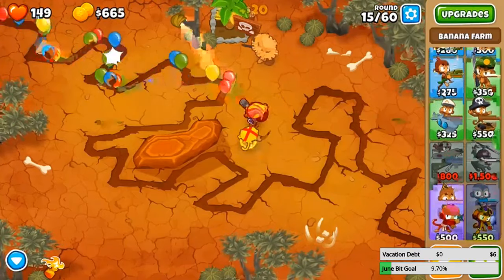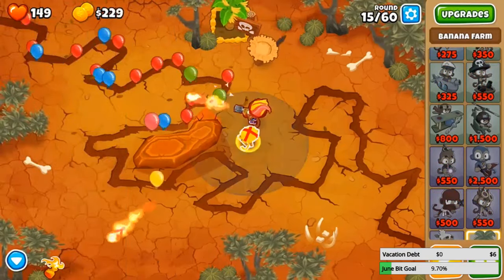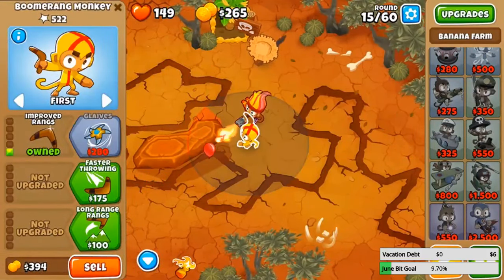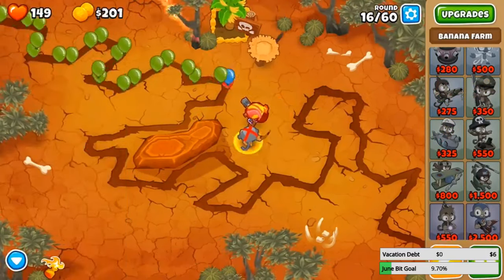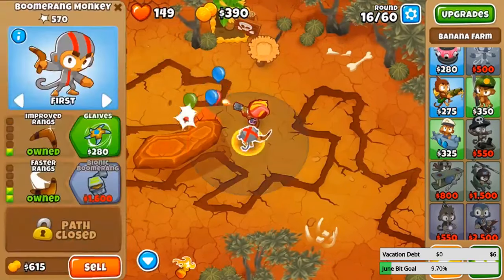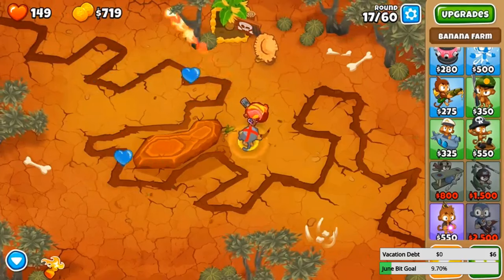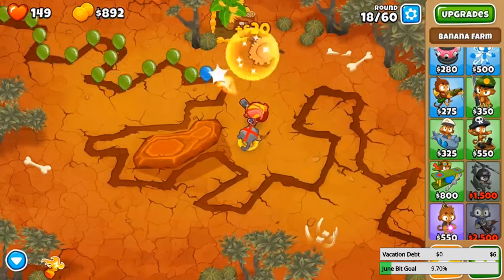I'm probably gonna need some more defense — I'm going pretty barren over here with just this 1-0-0 farm and this very weak boomerang monkey. Yeah, the heli pilot MO Upshop is great but it's kind of expensive. I'm definitely gonna need something for these pinks — let's get a Bionic Boomer. I haven't used this in a real game very much, so let's just try it — 1600, alright.